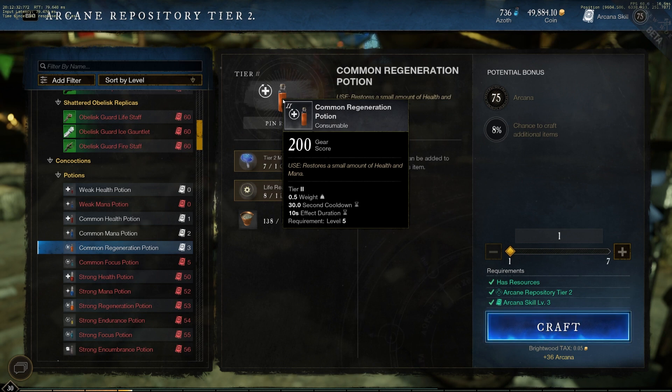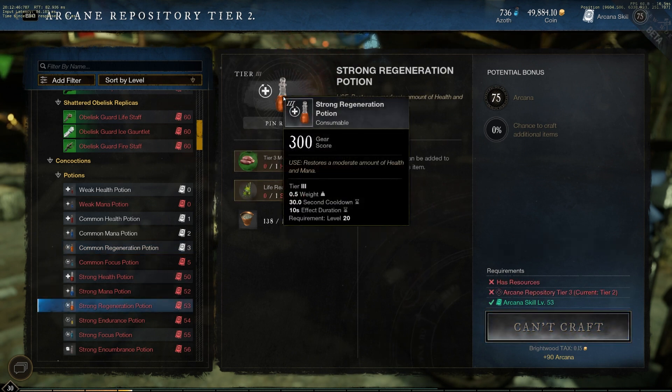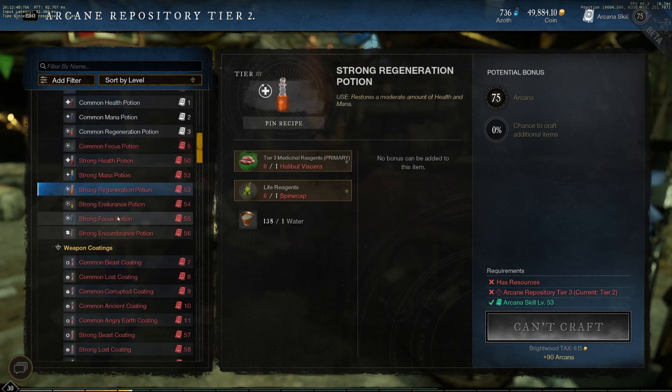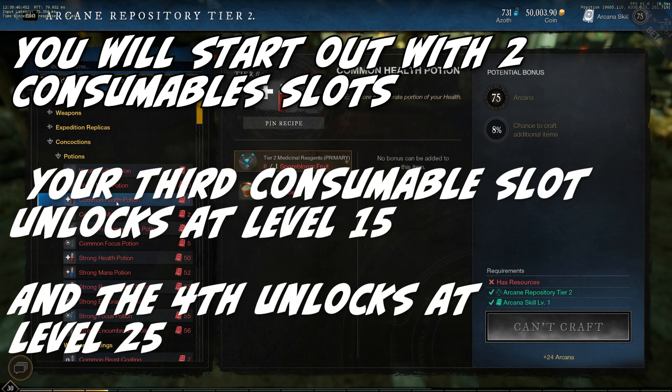The Regeneration Potion is used to restore both health and mana. Upon use, you restore X amount of health every second and X amount of mana every second for 10 seconds. The amount restored over 10 seconds is based on the tier of potion used. Using it triggers a 30-second cooldown before you can use another regeneration potion. You can use a health or mana potion after consuming a Regeneration Potion. It's important to remember that all these potions are on separate cooldowns, so you want to utilize them in your hot slot effectively.